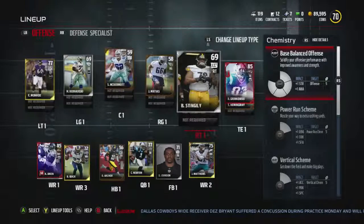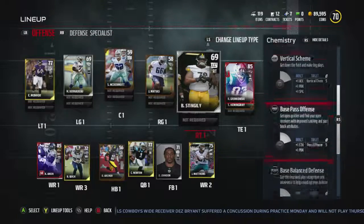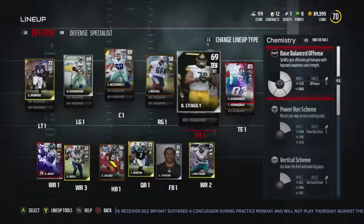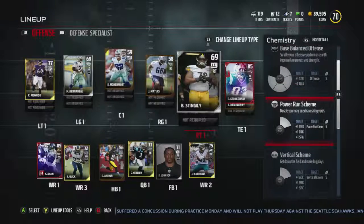Pretty much what you're going to want to do when you're creating a team is create a certain chemistry. You can see on the right-hand corner of your screen - as those balls fill up, you get certain upgrades. So as you can see: plus one strength, plus one awareness, target offense, power run chemistry, based on whatever you get.